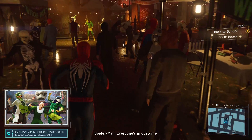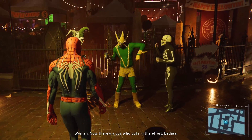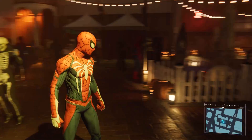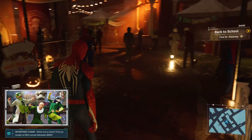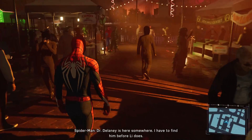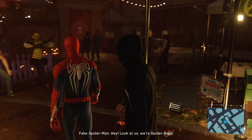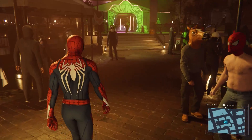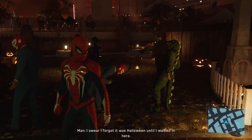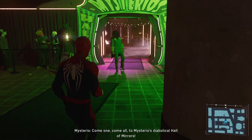I don't want to spoil all of them, but you will see Electro, you will see the Lizard, and a few other pretty noticeable and notable ones, on top of a few maybe more obscure ones you didn't even think would be there, which is pretty awesome. When you get to this part, I'd advise just walking around, looking at them, seeing what's around, interacting, and spotting any Easter eggs. It's pretty cool and there's some pretty funny stuff that happens as well.